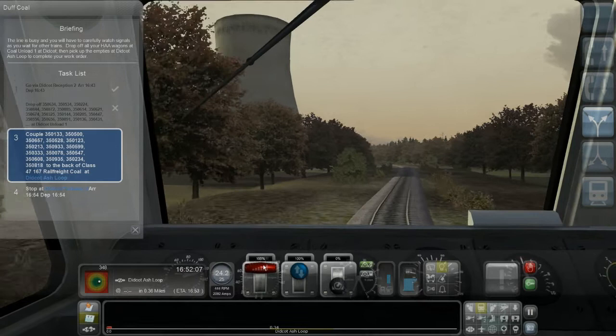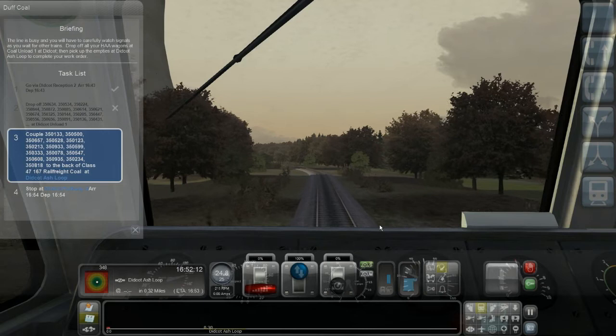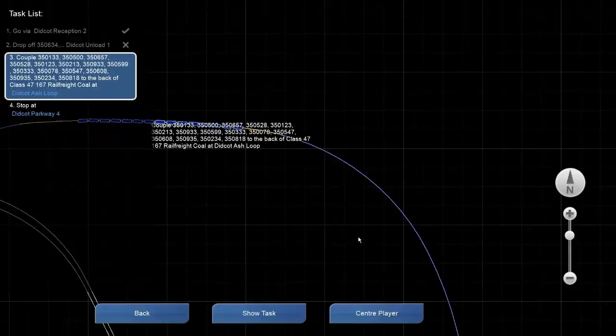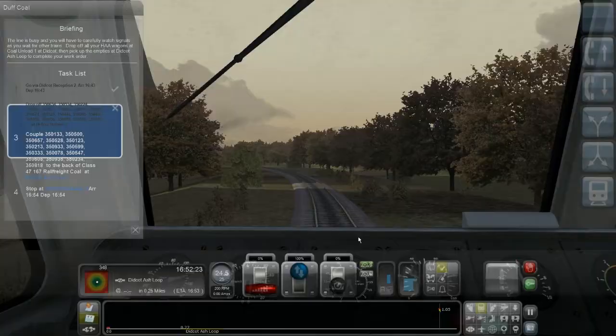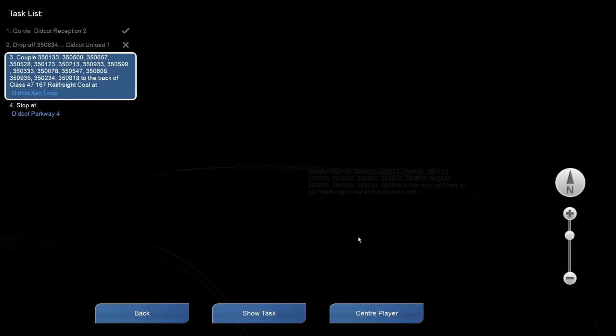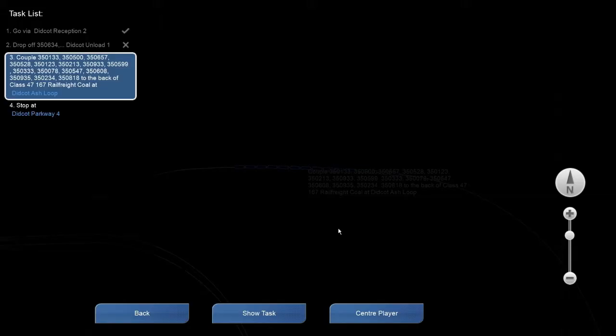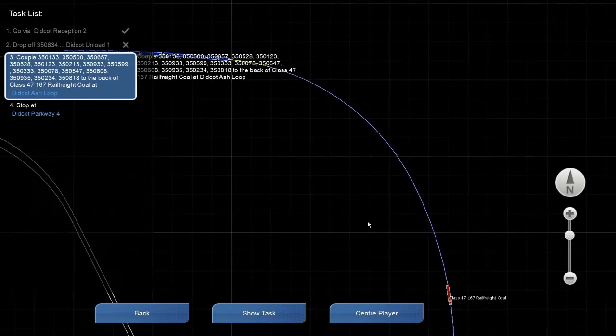I can't go much faster. I don't like this little assignment marker not being clear. How close am I? I don't want to be surprised by the wagons right around the bend. Plenty of time to brake. You can see I'm driving backwards — the little cabin window icon is at the front.